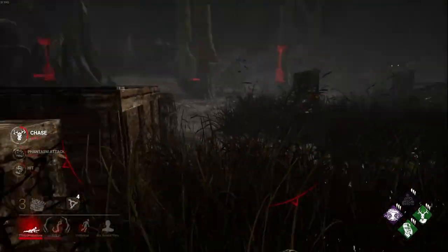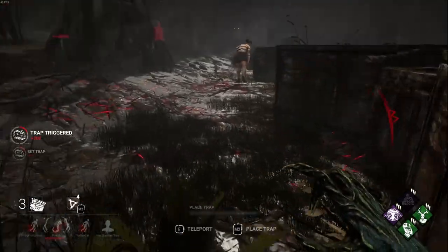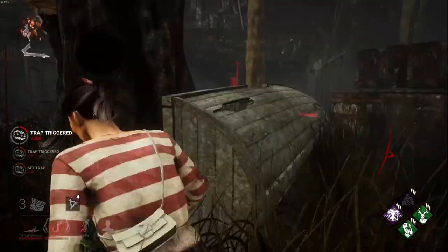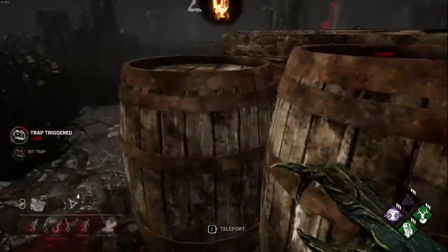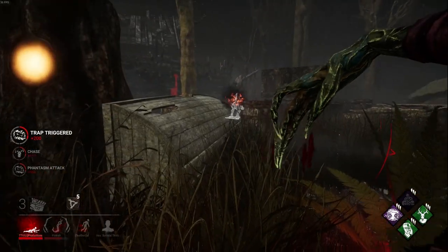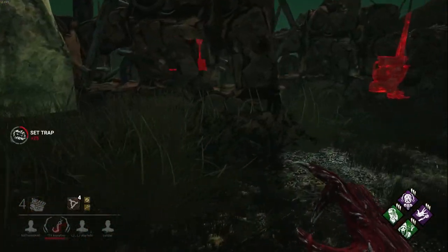Some survivors will continue the loop and trigger the trap, assuming you're going to teleport to it and change direction accordingly. To them, you physically exist where the trap is and the path around the loop is clear. While they're busy focusing on the phantasm, you can move around the loop and catch them before they realize what happened.